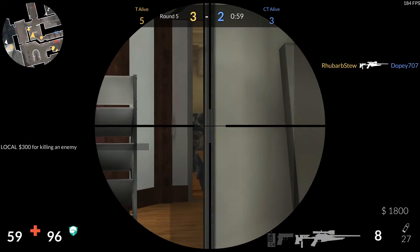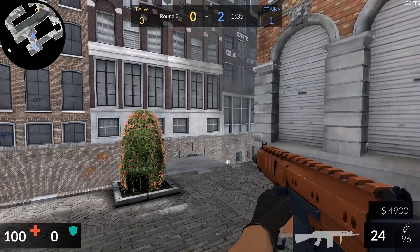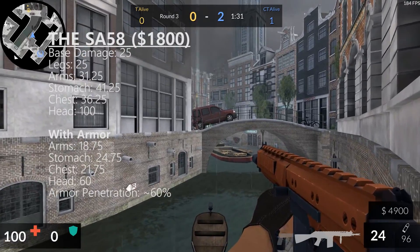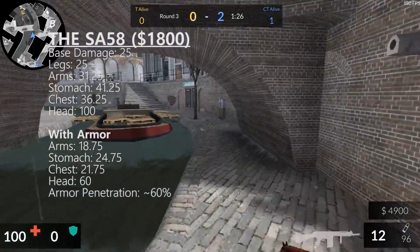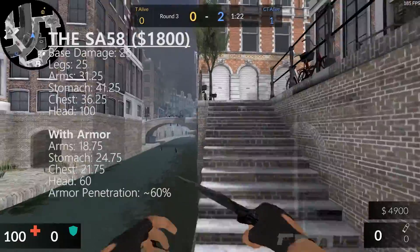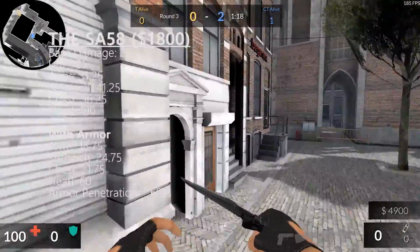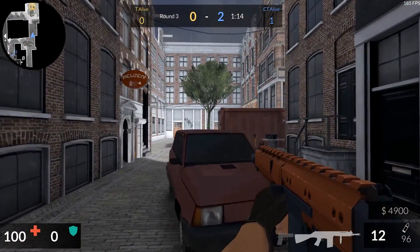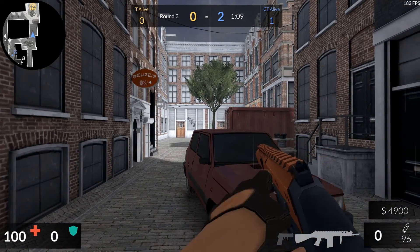Stay tuned until the end of the video to hear my final verdict, but for now let's start with the SA-58. The SA-58 is the cheapest of the assault rifles, coming in at just $1,800, and for that price you're getting a pretty good deal. The gun offers decent damage and okay armor penetration, but the one thing it really lacks is in the way it fires. When picking up the gun, you will immediately notice that it only fires in burst fire, which is sort of strange.